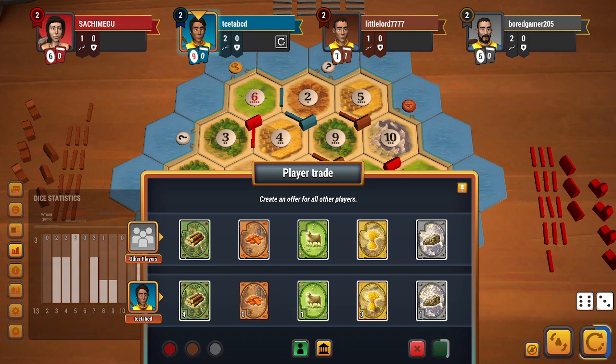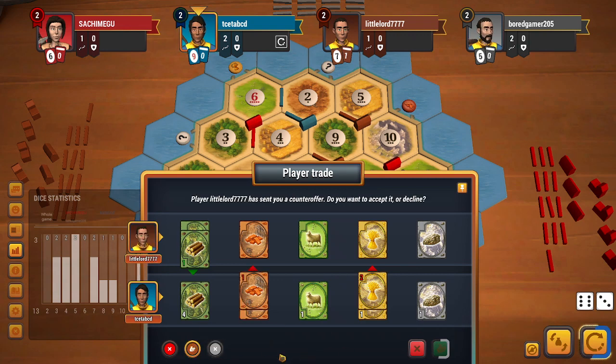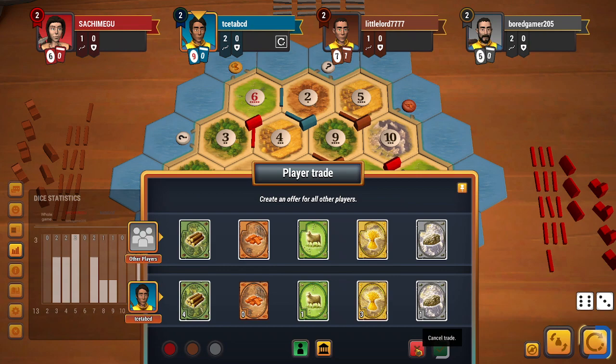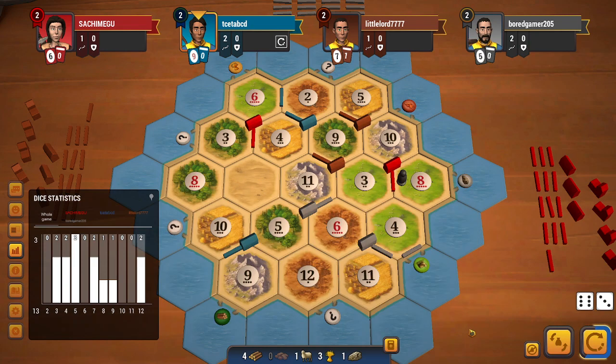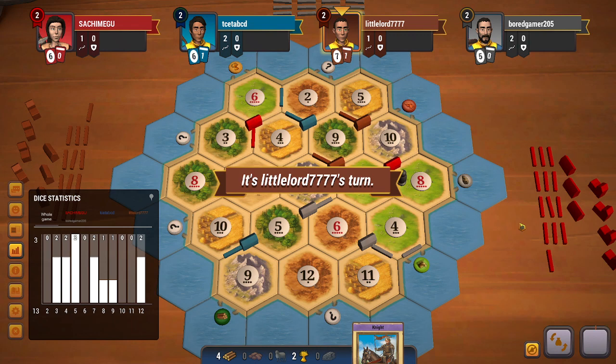How about 2 wheat for a wood? I will be able to get a settlement by doing a 4-to-1, but that seems a little too expensive. Brown is looking for a brick. At this point I don't think I have much of an option — I will have to go for a dev card. I do get a knight, which is fine. I believe I will just end my turn with 6 cards in hand — it's a risk but it's okay.